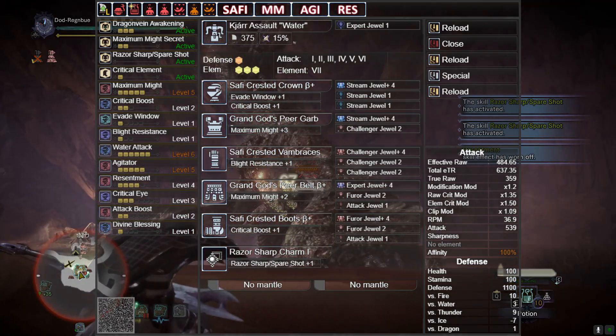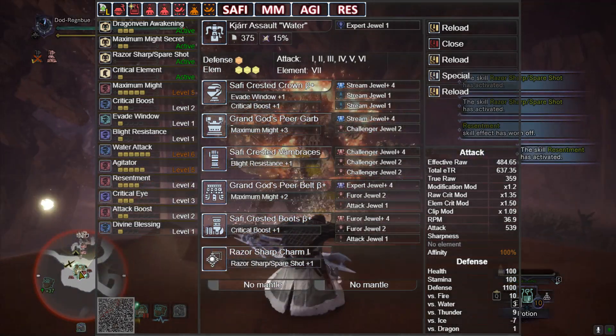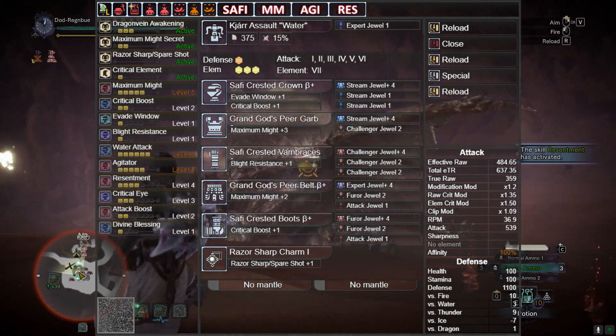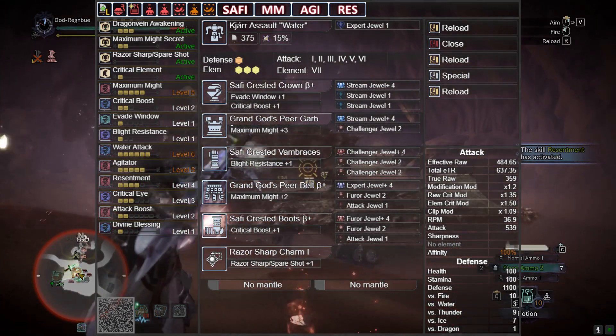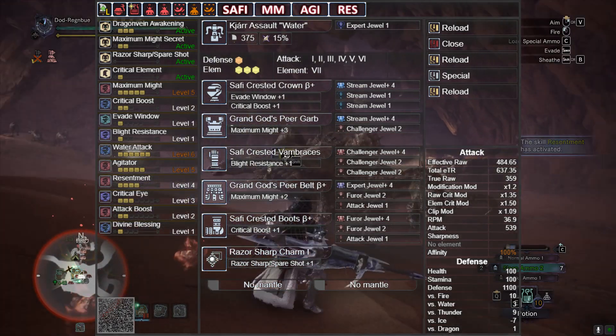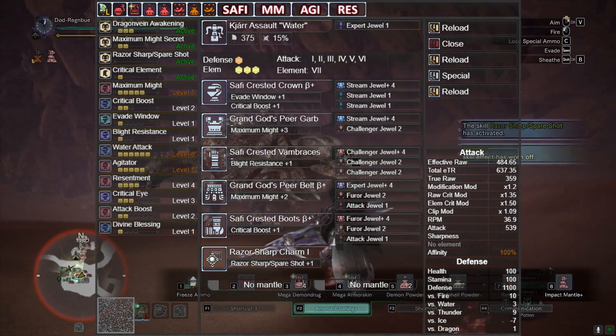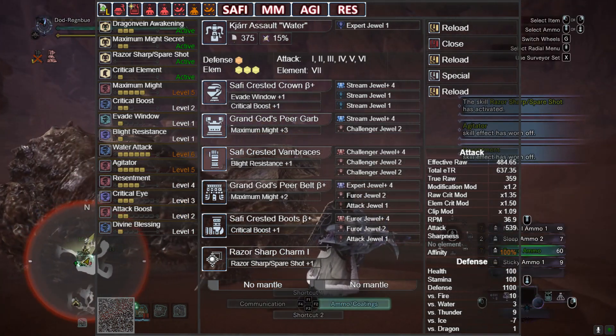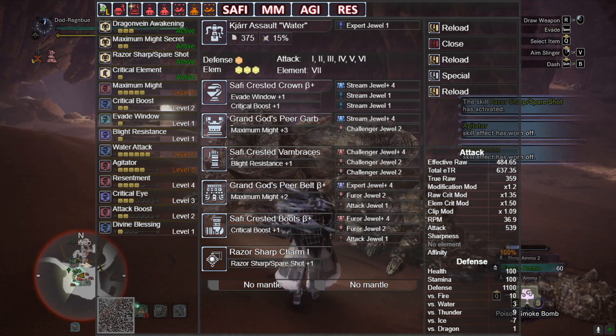The Safi helmet has Stream, Stream, Stream. Grand God's Pier — which is Furious Rajang — has Stream and Challenger. Safi gloves have Challenger 4, Challenger, Challenger. Grand God's waist has Expert, Resentment, Attack. And Safi boots have Resentment, Resentment, Attack. We're using the Razor Sharp Charm this time.